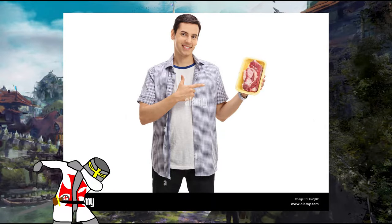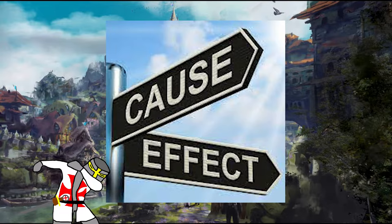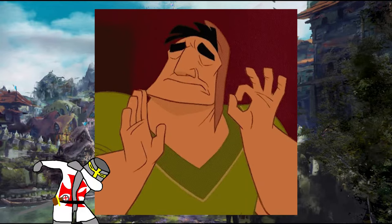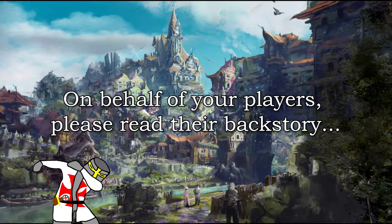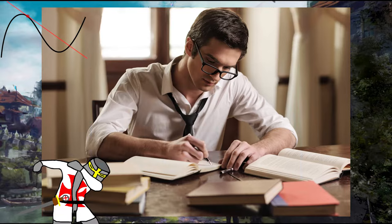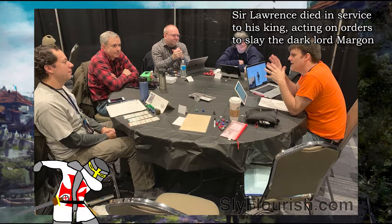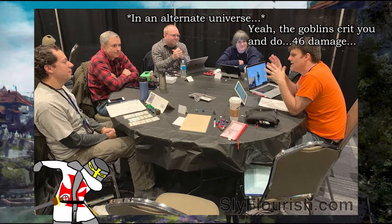If your players argue about what's their stake in this world or campaign, it just means they want their character to have consequences in the world — they want to be invested. These people usually write backstories for themselves, which leads to the next trick. Having your players send you background information about their character and adding things from said background into your world is the easiest way to engage players. It shows two things: one, you read their backstory — and you'd be surprised how many DMs ignore this, because seriously, your players are writing story for you, take that. And two, you actually care about the players and their characters.